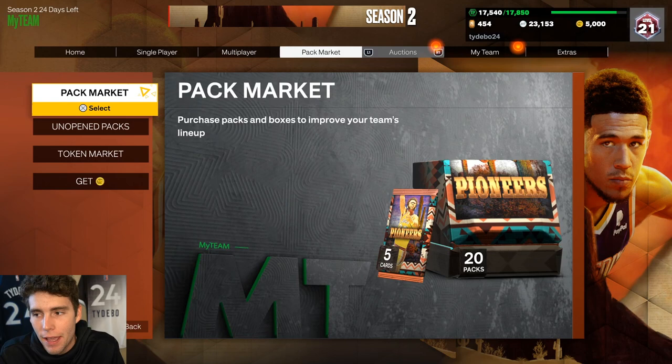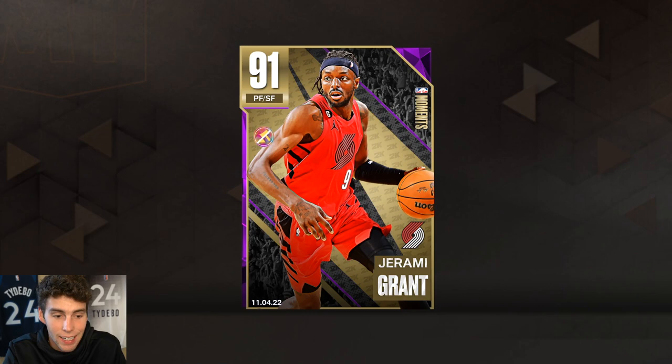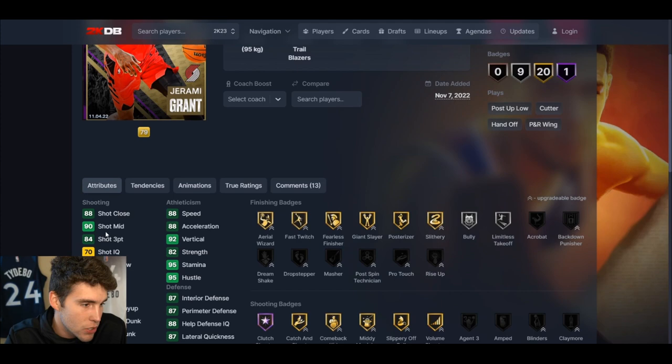We'll be talking about his stats, badges, and animations. Here's what we know about Jeremy Grant — I'm going to briefly go over some things on 2K Database before looking at the agendas. He's six-foot-eight, 87 wingspan, hotspots from four to five places around the arc, 30 base badges: one on Hall of Fame, 20 on Gold, nine on Silver.